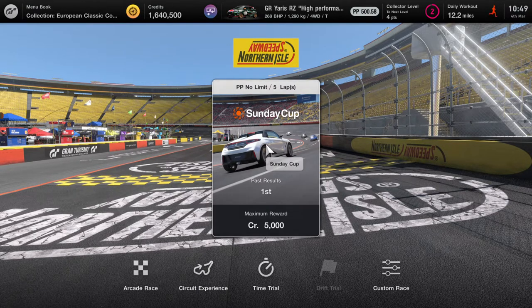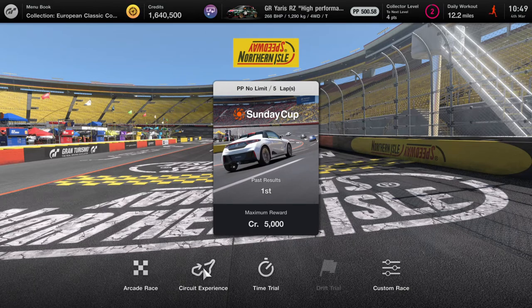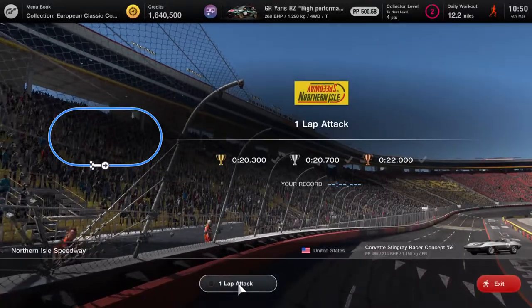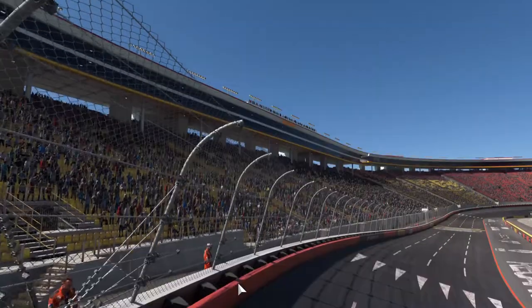All you have to do is press the Sunday Cup, then press Circuit Experience. Once you press Circuit Experience you can go and do it — the first one is going to be a lap attack.